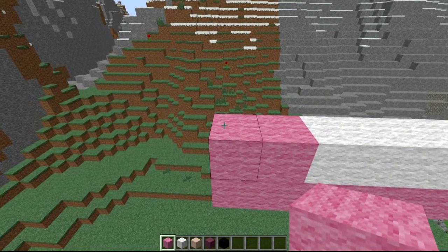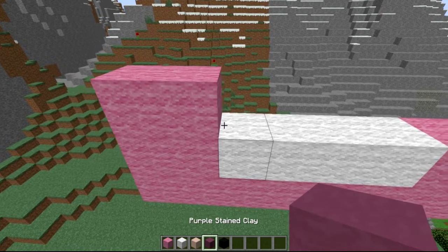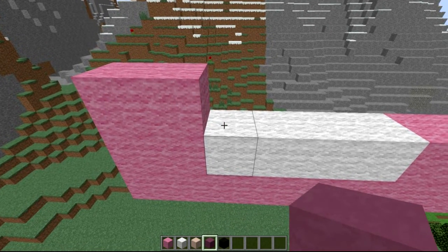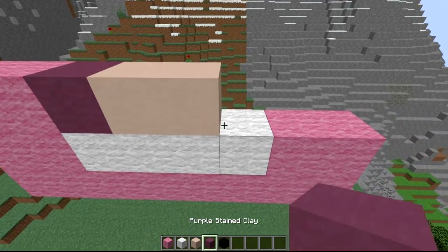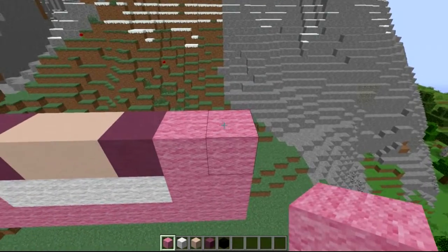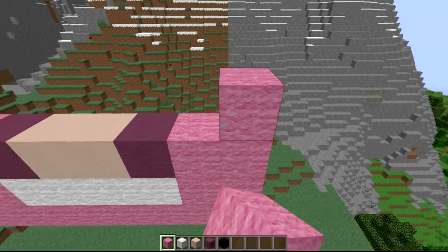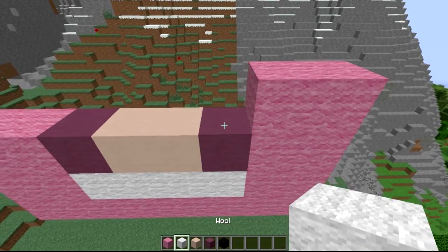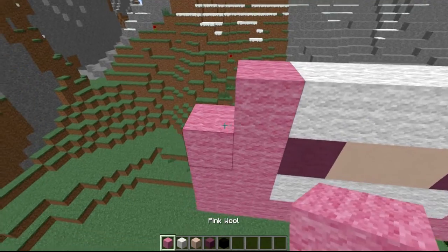From the next layer coming from left to right, it is 1, 2 pink, a purple stained clay, then 1, 2 white stained clay, a purple clay, and then 1, 2 pink. Now for the fourth layer from right to left, it is 2 pink, and 4 white wool: 1, 2, 3, 4, and then 1, 2 pink.